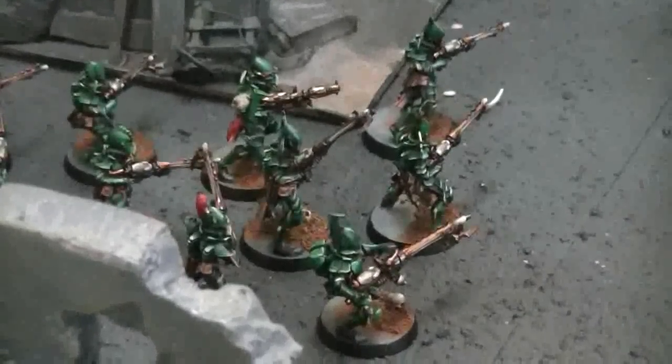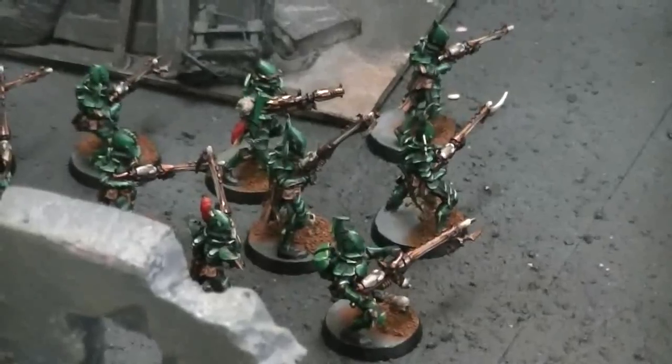The basic Dark Eldar warrior comes equipped with a splinter rifle, which is a rapid fire weapon that goes 24 inches and is poisoned on a four plus. The thing to remember about poisoned weapons is that they always wound on a fixed number, which is noted in their unit entry — in this case four plus. If it doesn't say it, it defaults to four plus. The strength of a poisoned ranged weapon defaults to strength one. In close combat, it defaults to the strength of the wearer or the noted strength in the war gear entry.